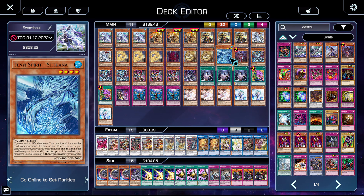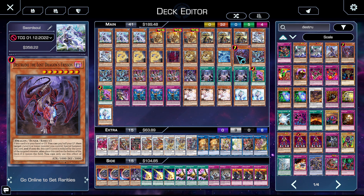We then have one copy of Shatank — Shatank isn't played so much for its effect as for its stat line. It's a level four Wyrm, which means that when I summon it off of Ashuna, if I have a spare token I can make a synchro eight. It comes up sometimes, and you gotta play it so that when it does come up you're not stuck without it.